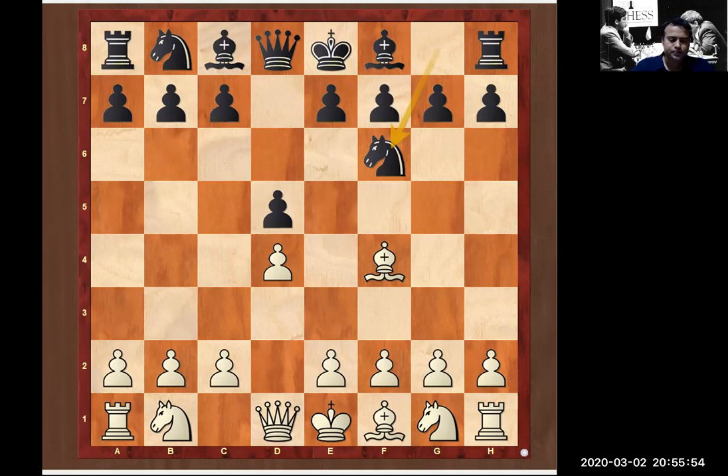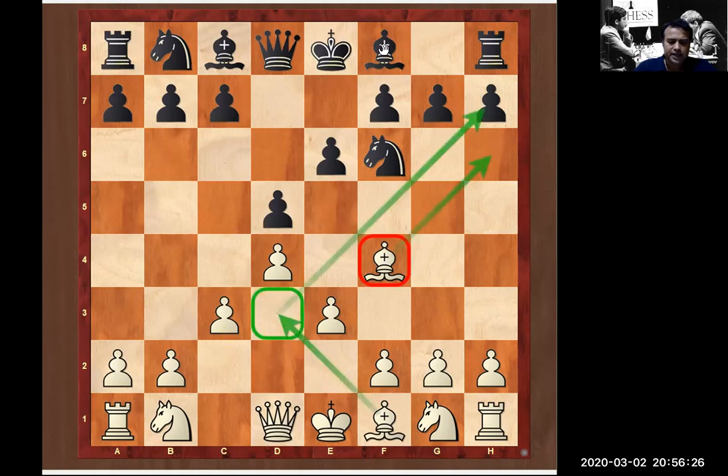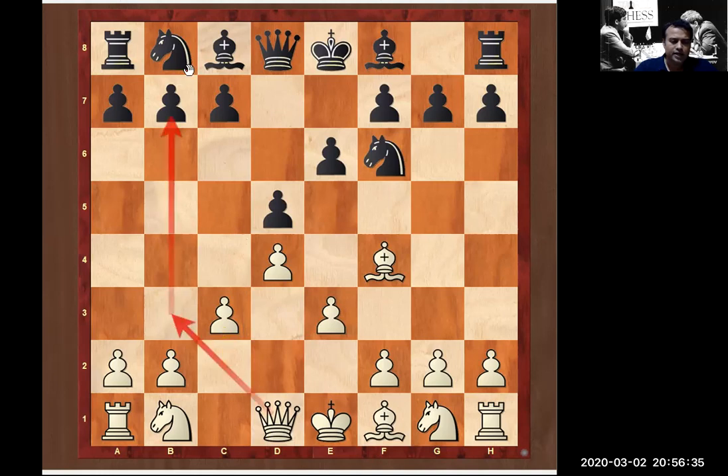Black played knight f6. White goes with the plan: e3. Black will play e6. White plays c3. Now you can call it a pyramid or a pawn chain — this is white's plan, to create this solid pawn chain with defense and attack. White now has a bishop outside the pawn chain and is planning to place the bishop on d3. Both bishops will be attacking the kingside structure. Black goes for short castle.